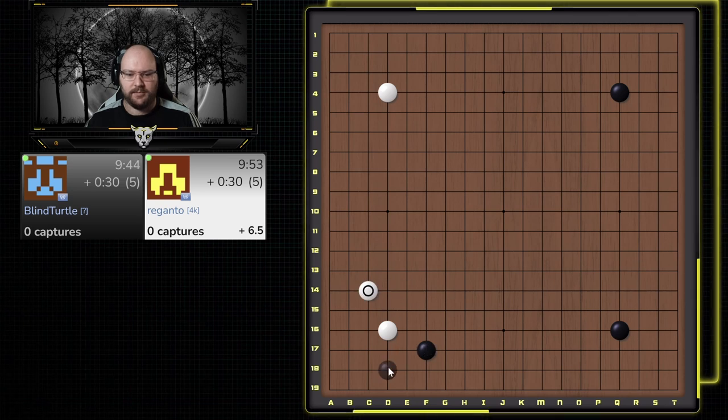They back off — very good. Just going to play normal joseki. They approach here, pretty good, nice and solid. I think we're just going to back off again. We'll go high and see what they do.